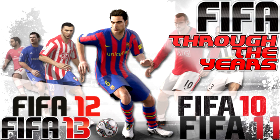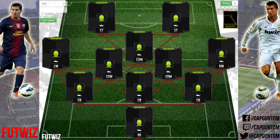If you're looking to buy some Ultimate Team Coins, go and check out futcoinemporium.com — their link will be down in the description. And if you use the discount code CapGunTom, you will get 10% off all your purchases.